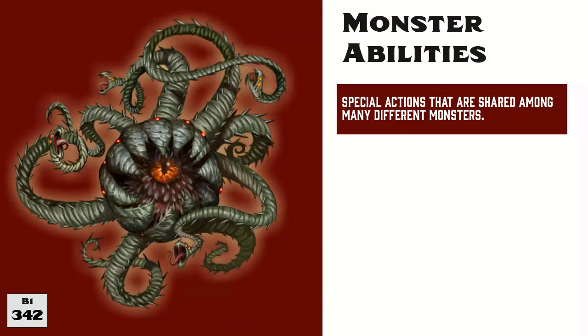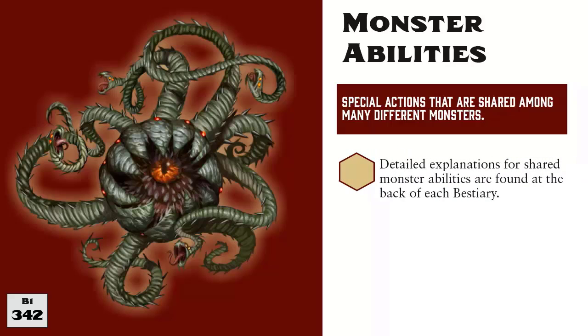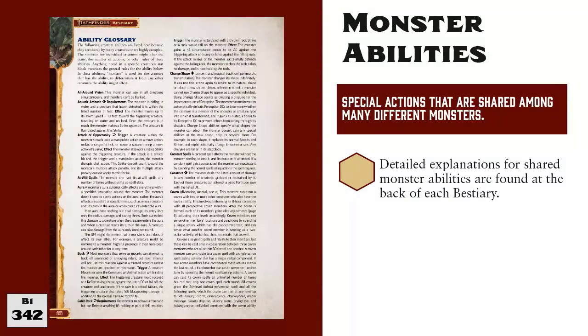One of the more controversial editing decisions in Pathfinder 2nd Edition was moving common abilities shared by many monsters to the back of the books. This means that stat blocks sometimes feel incomplete and require you to go hunt for an explanation of what the ability means. This glossary, which is included in both of the bestiaries, provides the general rules for each of the abilities that are shared by several monsters. When reviewing these, keep in mind that what you see in the glossary provides a foundation, and each specific monster can modify these rules further. So whenever there is a discrepancy between a monster stat block and the ability as it is shown in the glossary, follow the instructions provided by the monster stat block.